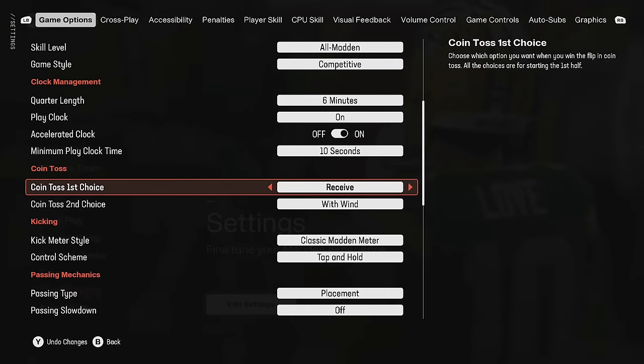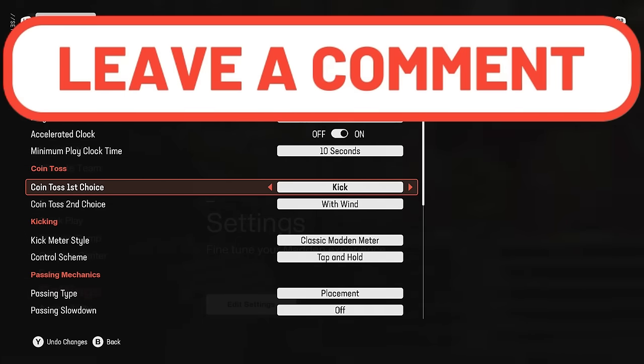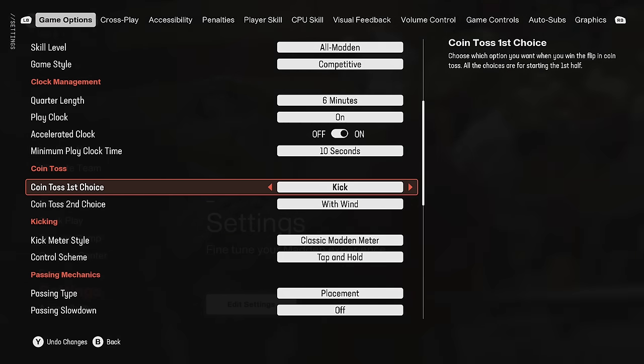Starting off with coin toss first choice — this is preference, but I prefer to kick. I prefer to get the ball in the second half. Everybody's different, so let me know in the comments what you do, because I'm not necessarily saying I'm right about everything. I give my opinion and also do tests to see how things work in the game.